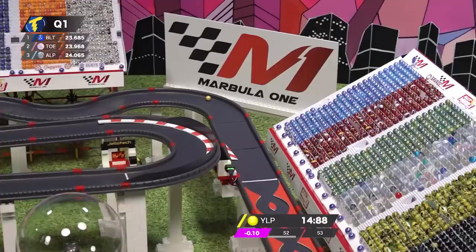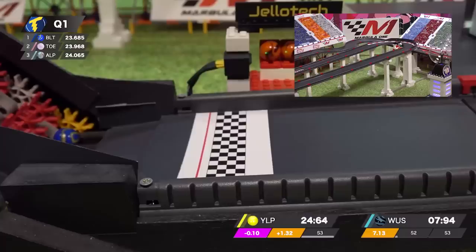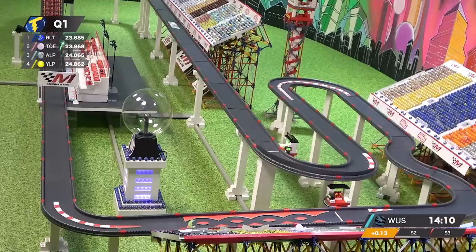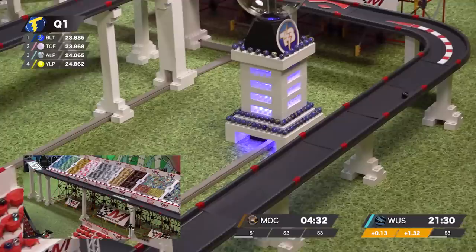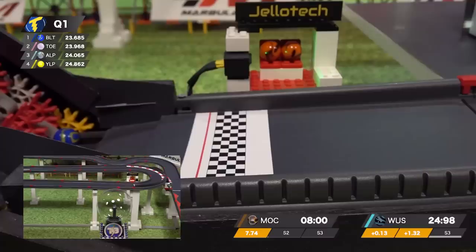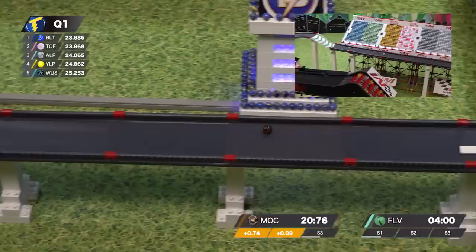Alpine comes across in third. Yallop, though, is purple through the first sector — that's fastest of any marble. Best qualifying of 12th at Mellow Meadows, otherwise it's been bottom of the order. A lot of time lost in the second sector yields a tentative last place for now, 24.862. We saw massive splits back at the Stardust Accelerator in qualifying — better part of ten seconds. Here we're already a little over one with just four runners. Wuspy comes across now in fifth, setting the time a bit slower — 25.2 is last place among them.